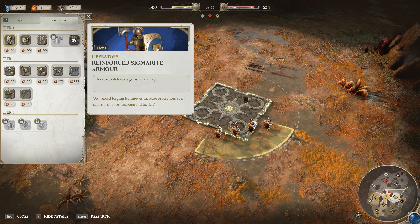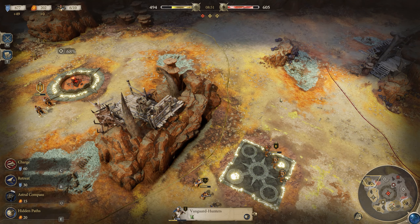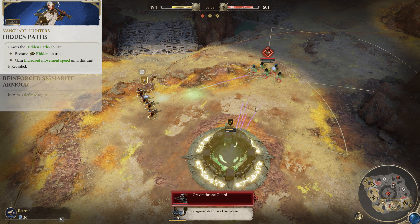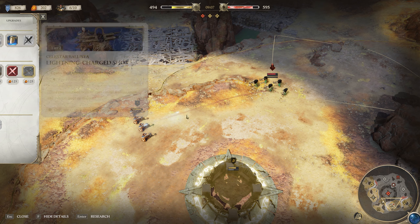Ranged units are just about the only thing they can take down safely, since most other melee combats, even if they win, will result in heavy casualties. So regular trips back to base will be in order to keep them topped up. They can also use their Astral Compass ability to reveal target areas of the map, which is very useful for scouting ahead. As for tech, they have the choice of two tier one options: Hidden Paths grants stealth and movement speed until combat, or Sigmarite Armor for more defense. The armor is going to be more useful in nearly every scenario, but Hidden Paths can still be a lot of fun.